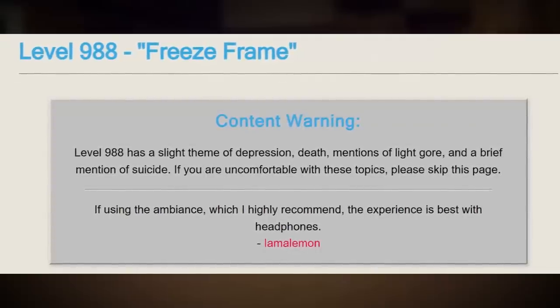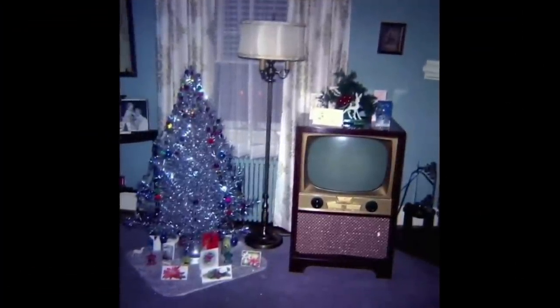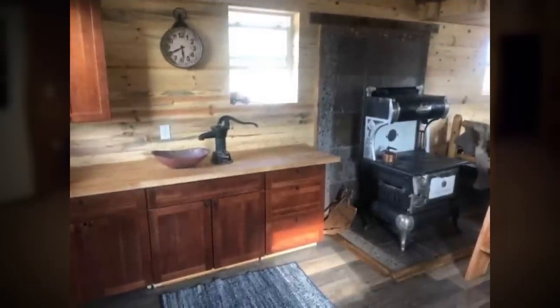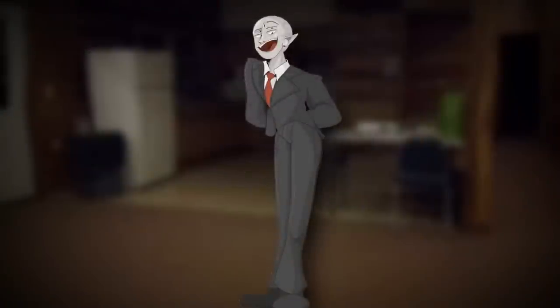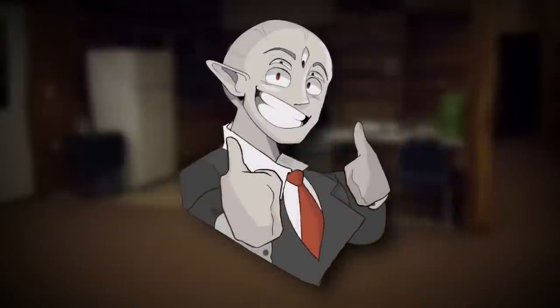The level itself starts with a content warning that warns of slightly dark themes of depression and that kind of thing, so be wary of that if you don't like it. The level changes a lot, and as I said in the intro, it is huge and expansive and it just never seems to stop. But at its basic form, it looks like a small kitchen inside of a cabin. This entire area seems very liminal and very familiar.